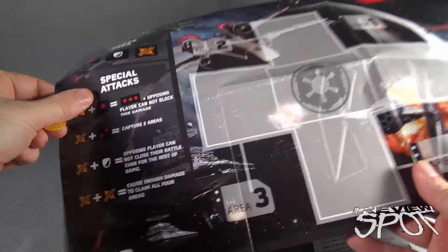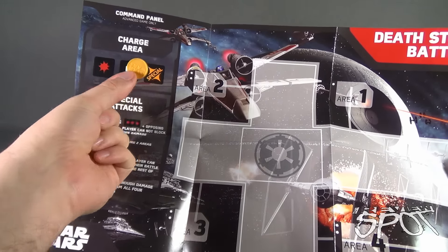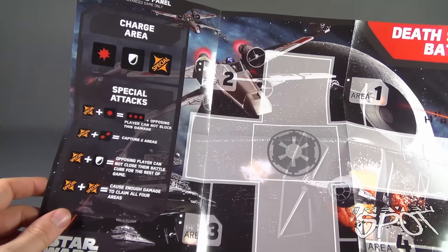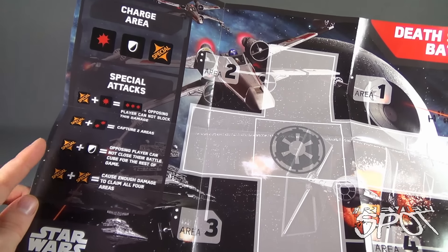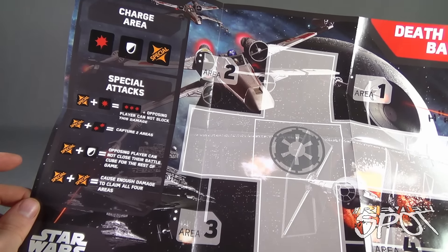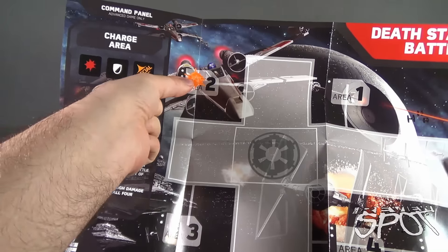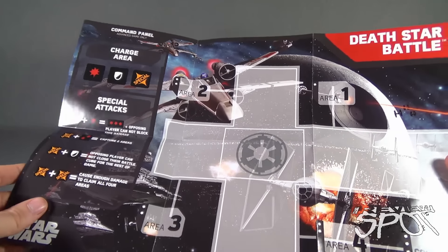Showing off the English side of the mat: you have your charge area where you can store charge tokens for future attacks. Special plus a single blast equals a three-blast — the opposing player cannot block this damage. Special plus two captures two areas. Special plus shield means the opposing player cannot close their battle cube for the rest of the game. And special plus special causes enough damage to claim all four areas. You move your attack marker from area to area until you reach the command center — that's the goal of the game.